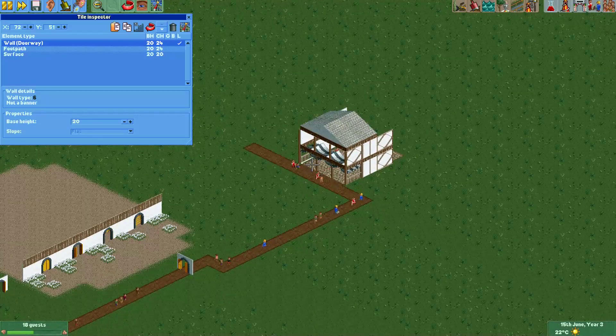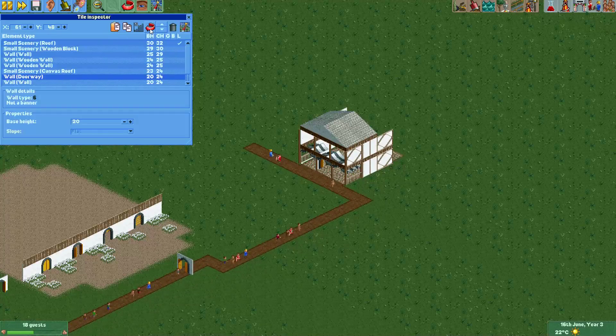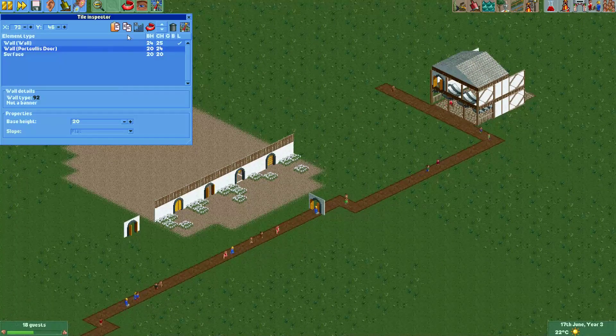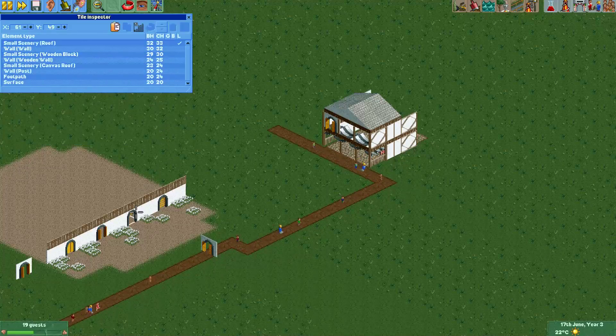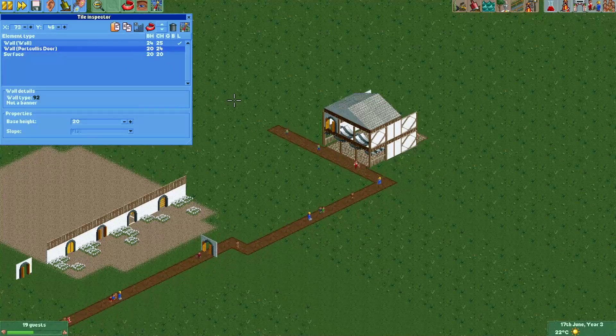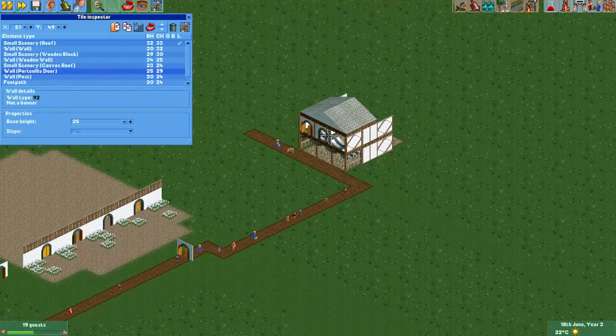Now in order to use this on this little building that we made, we can just paste the piece here. We'll have to rotate it manually, and we'll just move it upwards like that. Same goes for the portcullis door — just copy it and paste it here, rotate it, and there we go. Now we have windows for a little building.